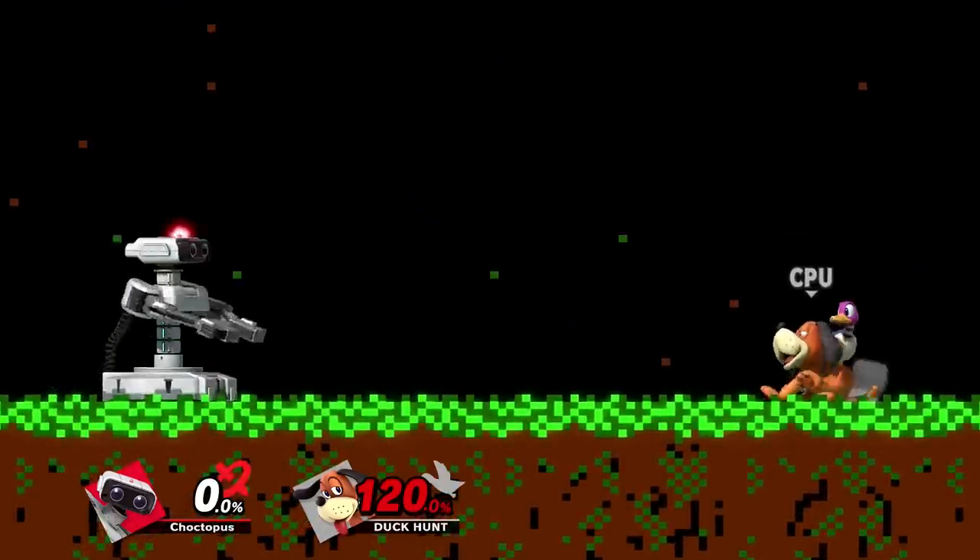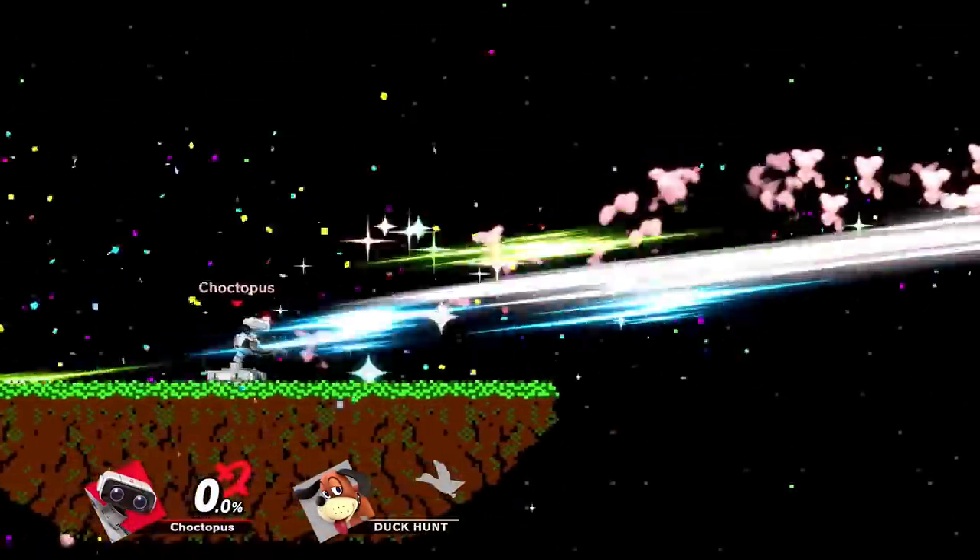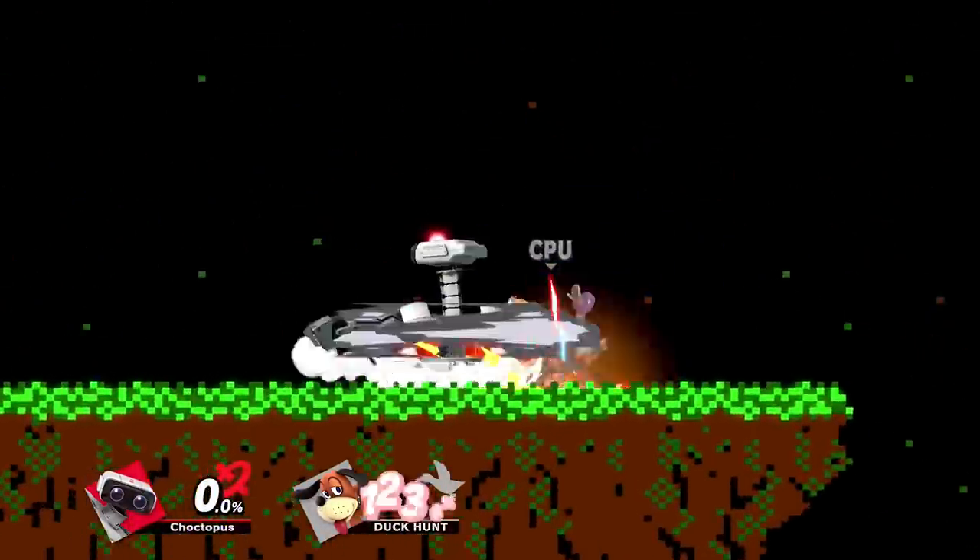Next up we have ROB's down smash, which is this spinning attack. It's the quickest of the three, but it's not really good for anything other than picking up a kill at higher percents.